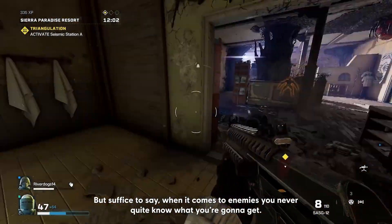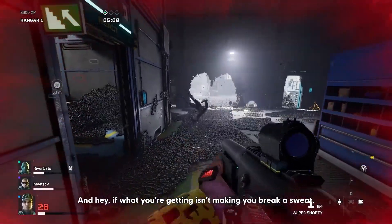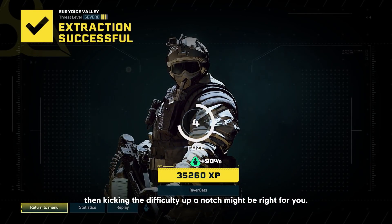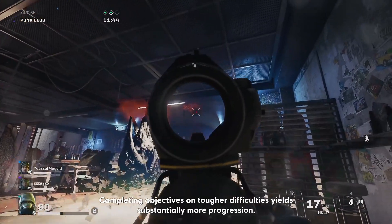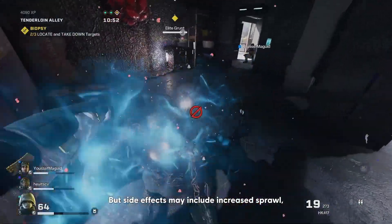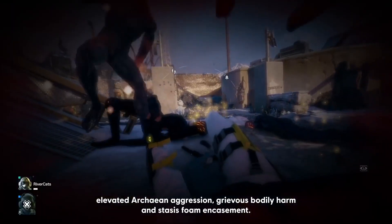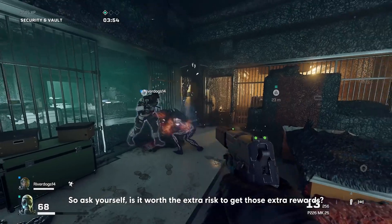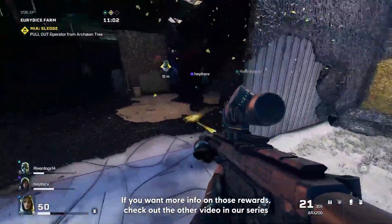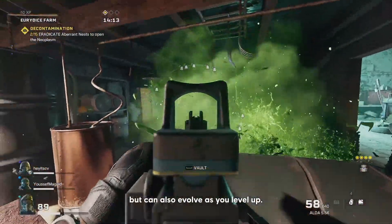When it comes to enemies, you never quite know what you're going to get. And if what you're getting isn't making you break a sweat, or you want to get after those operator skill upgrades and weapon unlocks more quickly, kicking the difficulty up a notch might be right for you. Completing objectives on tougher difficulties yields substantially more progression, but side effects may include increased sprawl, elevated Archean aggression, grievous bodily harm, and stasis foam encasement. So ask yourself — is it worth the extra risk to get those extra rewards? If you want more info on those rewards, check out the other video in our series, where we delve into how different operators can not only change your approach to the mission, but can also evolve as you level up.